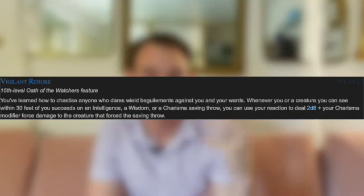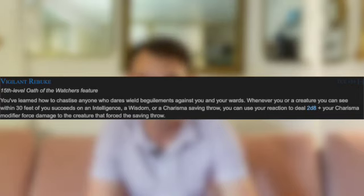Vigilant Rebuke is a bit of a weird one — very similar to Rebuke the Violent from the Redemption Paladin. Whenever you or a creature you can see within 30 feet succeeds on an Intelligence, Wisdom, or Charisma saving throw, you can use your reaction to deal 2d8 plus your Charisma modifier in force damage to the creature that caused the save — about 13 damage at 15th level. There's no limit on this, unlike some other 15th level features with Charisma modifier or proficiency bonus limits. This is just whenever that happens and you use your reaction. It obviously pairs super well with Watcher's Will giving your party advantage on those saving throws in the first place, which is great class synergy.